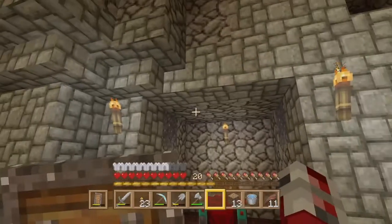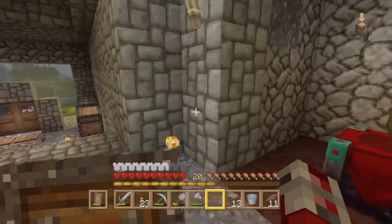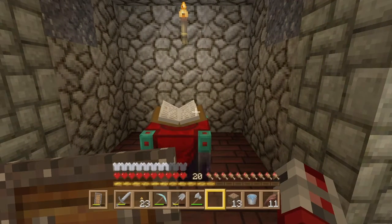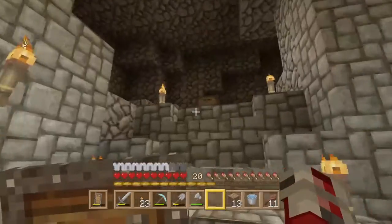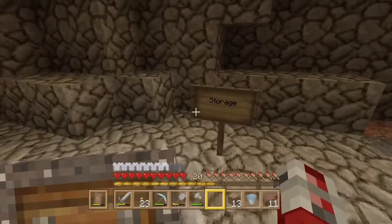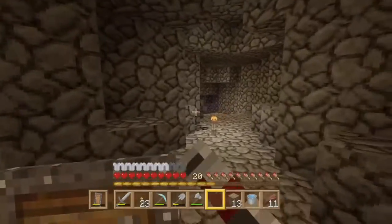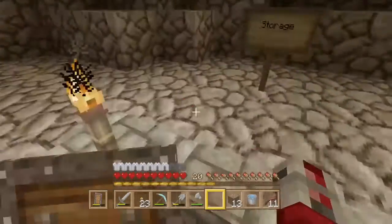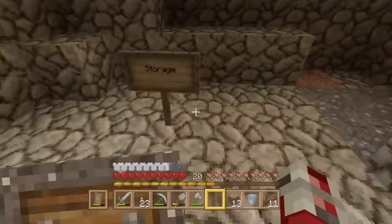I've actually made an enchantment room, or the start of one. I did record it but didn't like the footage, so if you want that footage be sure to let me know. I've also created a Nether portal, and these signs as I walk around will mark my storage area and all the little spin-offs. This main section with my storage area up here is going to look pretty fancy.